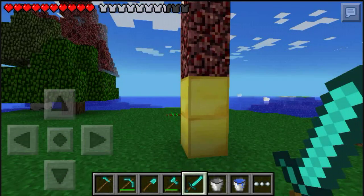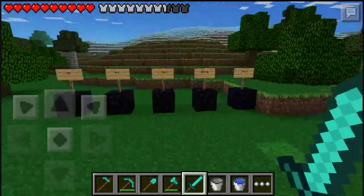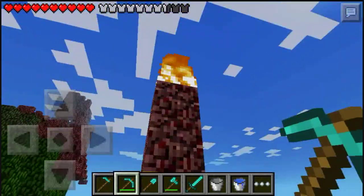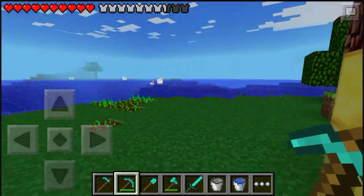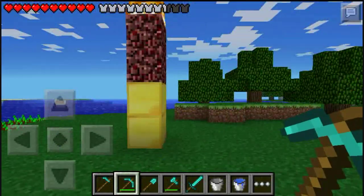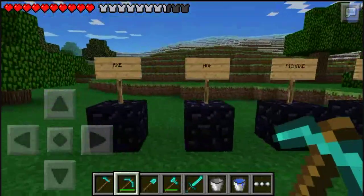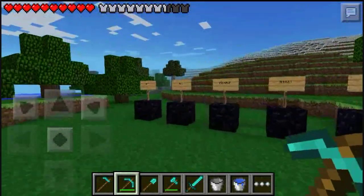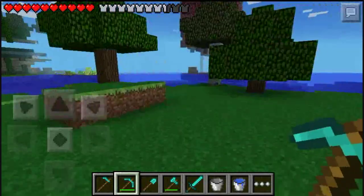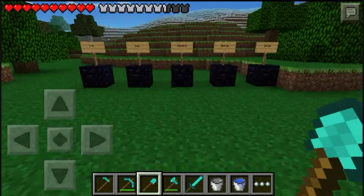Hello everyone, Mr. Absolute here, and today we bring you an awesome mod review. As you can see right here, we have five obsidian and five diamond swords. This is not going to be the Herobrine mod — if you want to see that, I'll put a link in the description below. So anyways, I have five obsidian blocks and five diamond tools. This mod is called the Obsidian Tool mod, and what it does is make these items obsidian with special attributes.